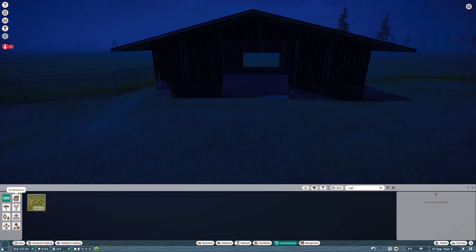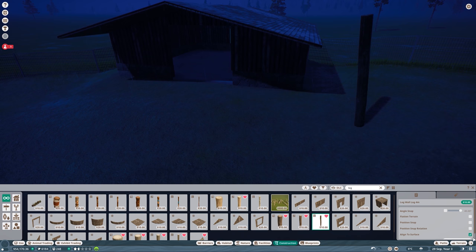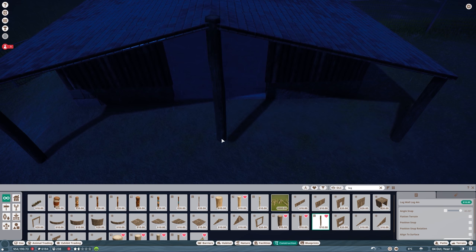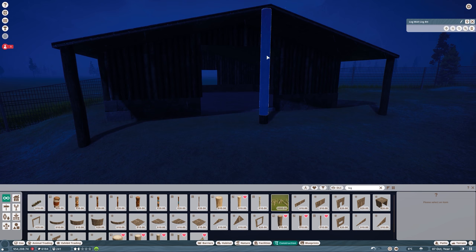Now let's add some logs — log supports. I don't want to align them perfectly; let's do it like this to support the roof. One should probably be in the middle. I like it — it's fine.